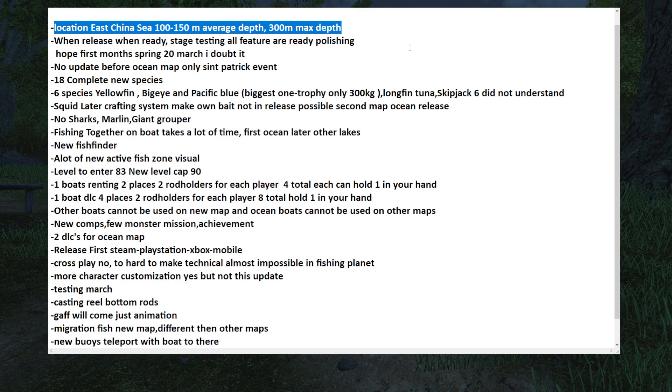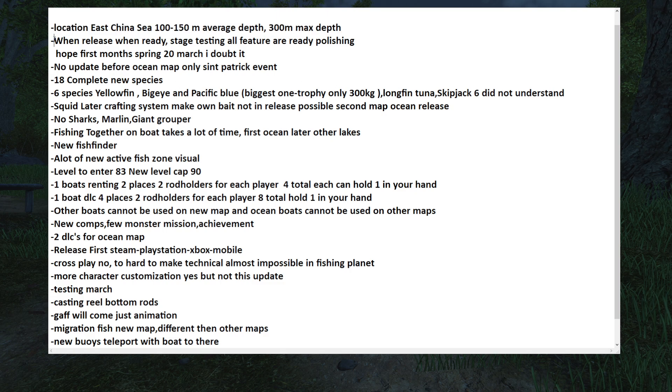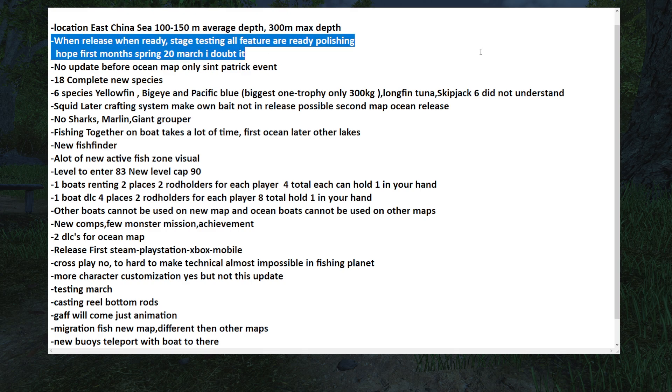First of all, the location of the ocean map is in the East China Sea. The average depth is 100 to 150 meters — if you want it in feet, just multiply by 2.2, that's for the American guys. The maximum depth in the new area is 300 meters.